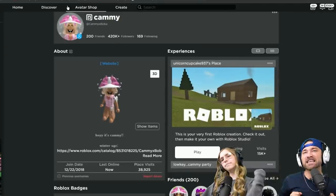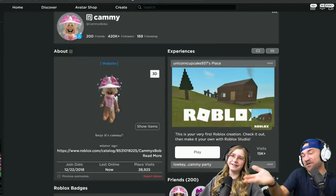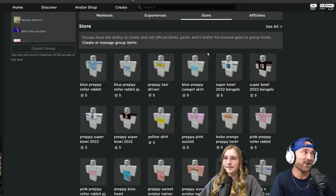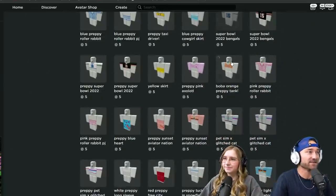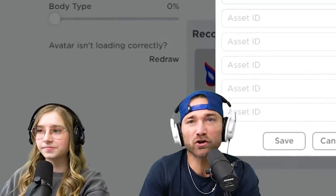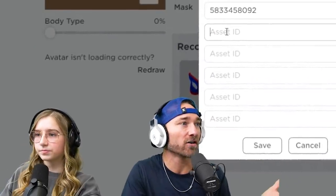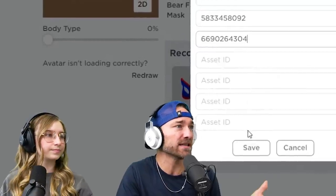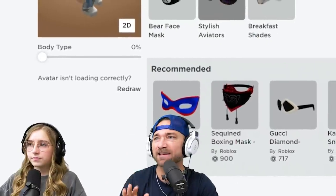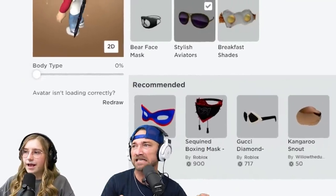Booyah! Now we're to the unlimited round. I don't know how you're going to do any better because you're already OP with cute outfits. This is going to be fun. Obviously, I'm going to put on super, super happy face. I'm trying the hack Cammie showed you earlier - two items at the face slot - so I can wear our boba tea and my sunglasses because I look funky without my sunglasses. It worked! I'm keeping it simple and clean.